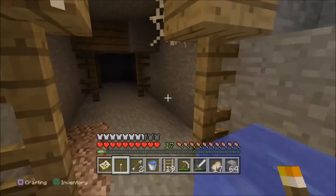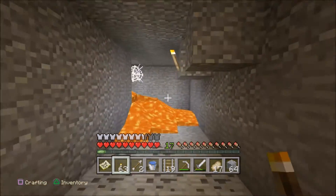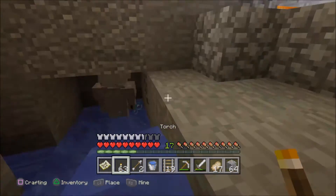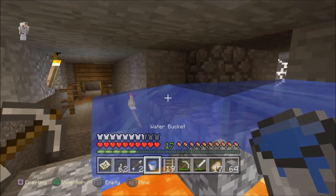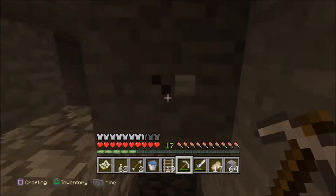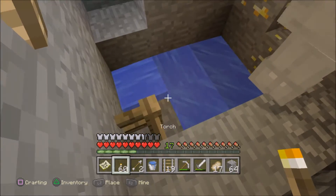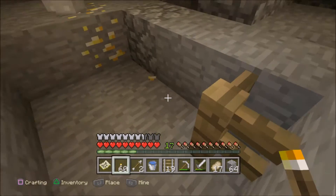Dead end. Some lava. Oh there's gold over there! Nice. I just went right past the gold — I'll get to it. It's just like a dead end — there's a fence right here. Where should we go? There's another dark spot over here.